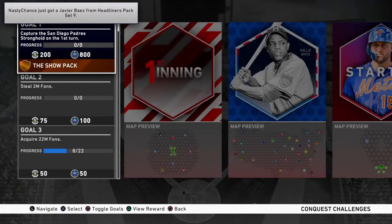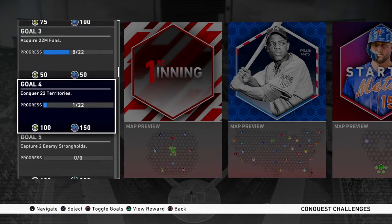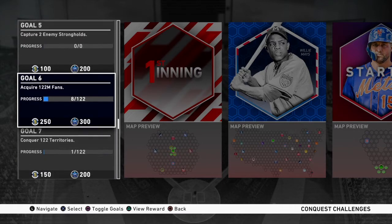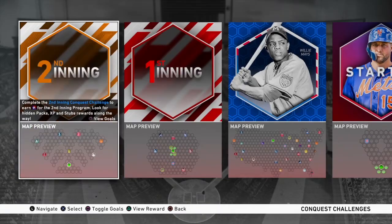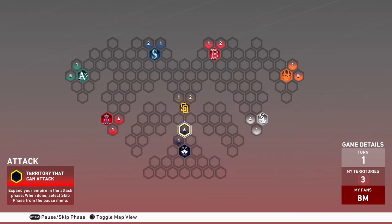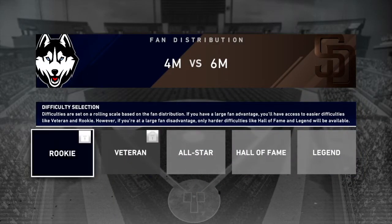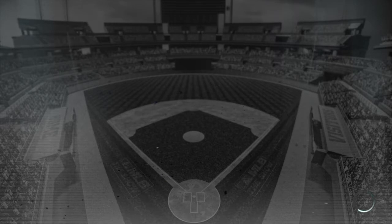What is going on guys, Moonshot Gaming here. Today we're gonna give you a tutorial on how to do the second program. The missions are right there — I'm not gonna read them out loud, but those are the missions you need to do to complete this second inning conquest for the second program. The first big one is you have to beat the Padres on turn one. If you come up here and try to take the stronghold, you are gonna have to play this game on all-star difficulty. This is the only game you have to play on all-star difficulty.